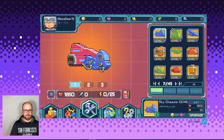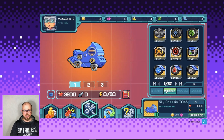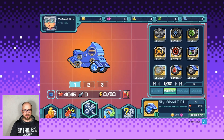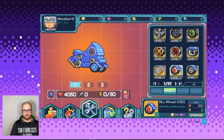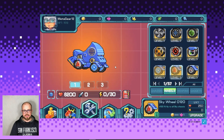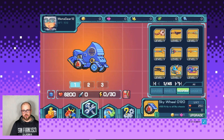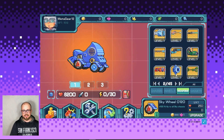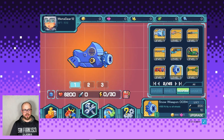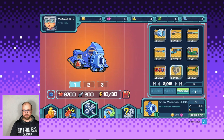The next step is to change and upgrade my wheels. Let me take this one and this one — yeah, that's great. The next step is weapons. What kind of weapons should I choose? Okay, that's great — blue equipment that should help me to win.